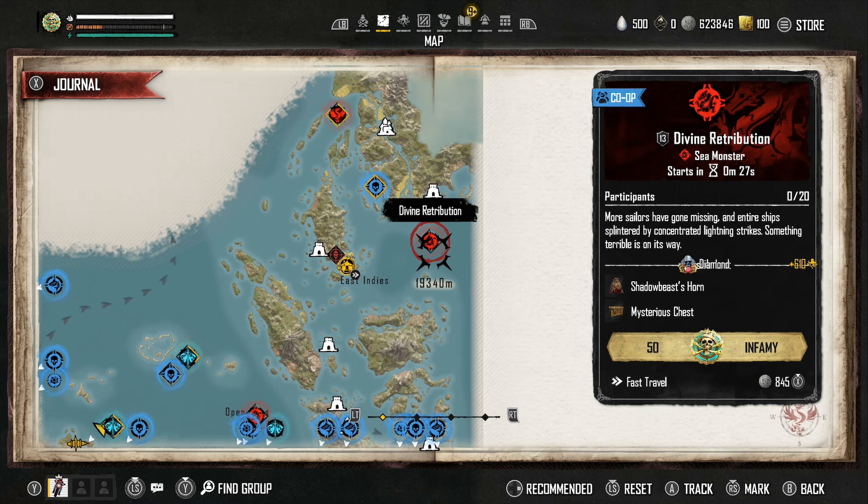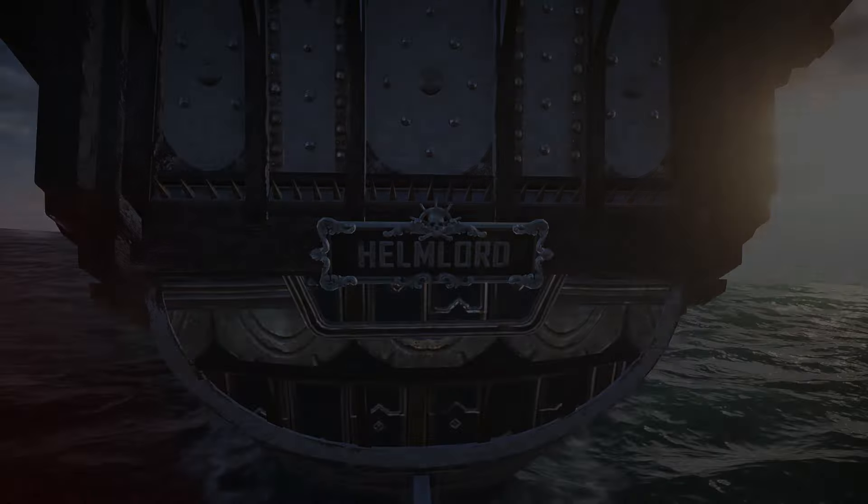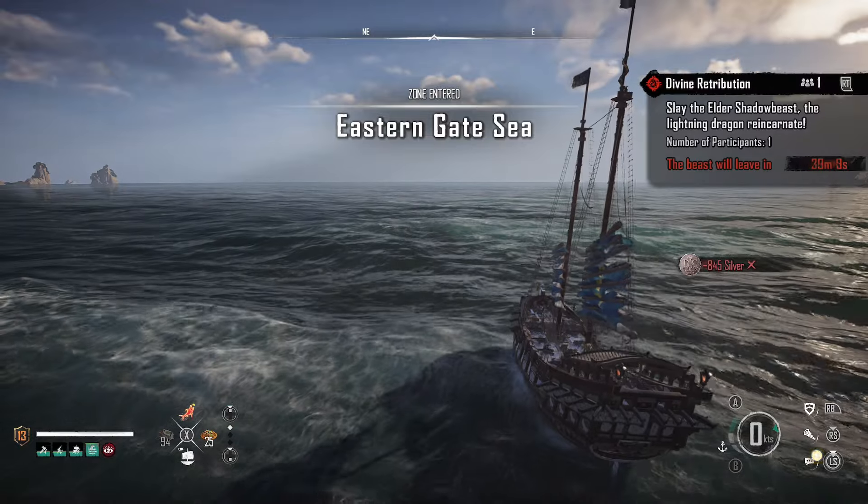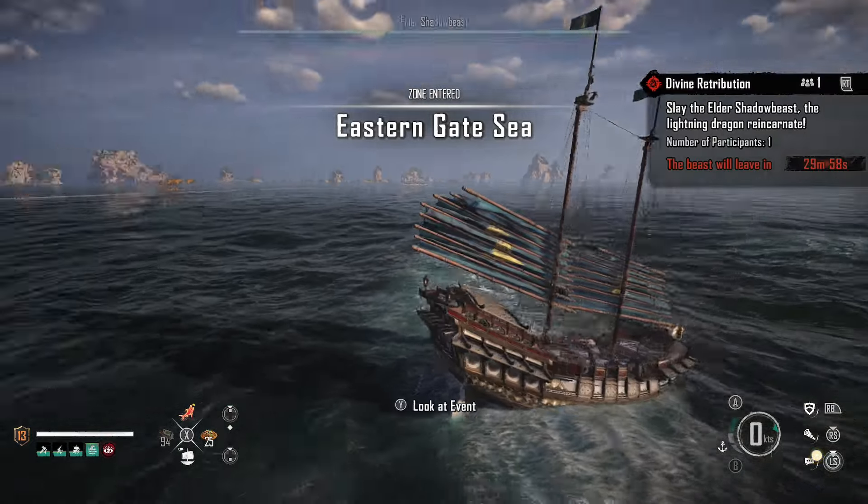This mission is called Divine Retribution. You can see it at the bounty board or at the Sea People Hunt Master in Lenitra, but with Season Three you don't really have to pick it up anymore — you can fast travel to events as they're happening. You also get a chest when you turn the mission in, which dropped some extra materials for me.